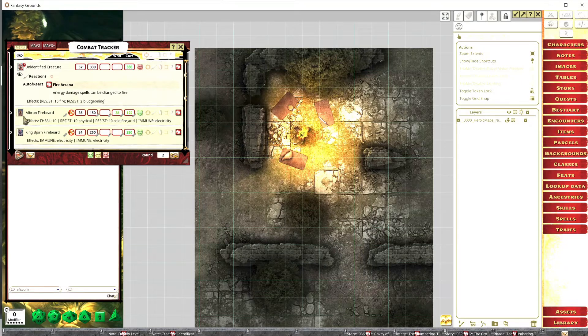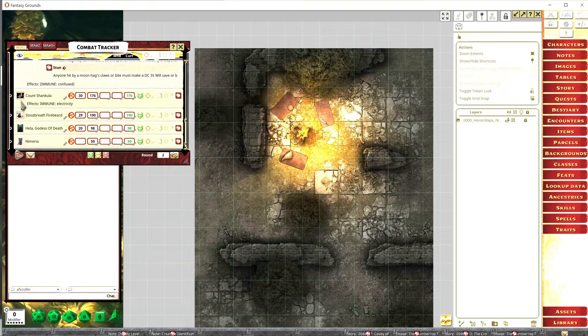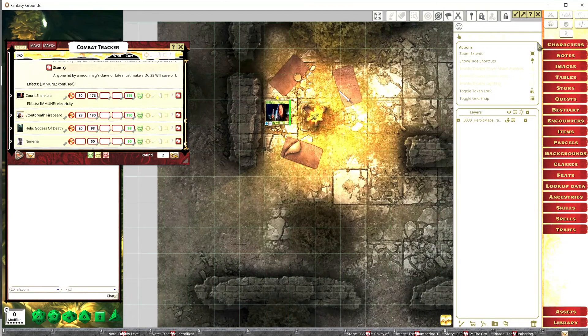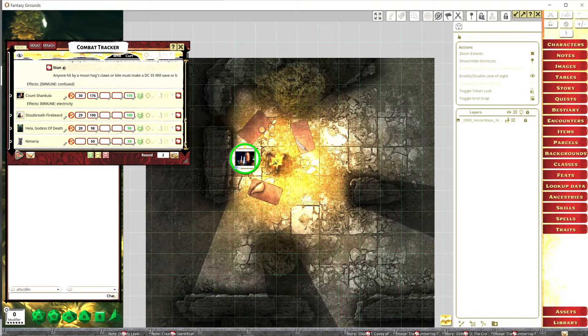Now I'm going to throw down a different token. Let's use Count Shankula — throw him on the board. If I enable line of sight, I can now see the shadows all over the place where I want them to be. The fire actually looks a little cooler because it looks a little yellow like moonlight, and the shadows work really well — it looks really good. Nothing fancy, just a quick setup.